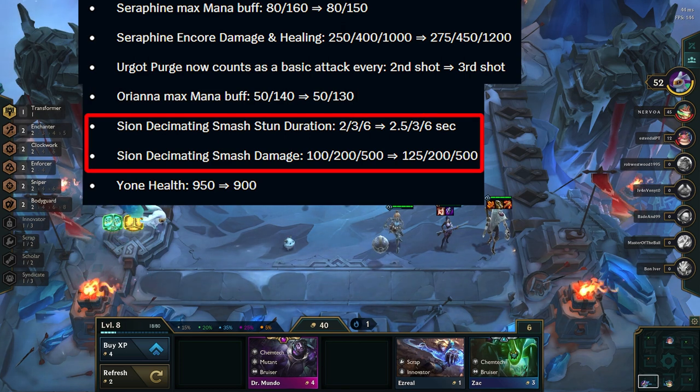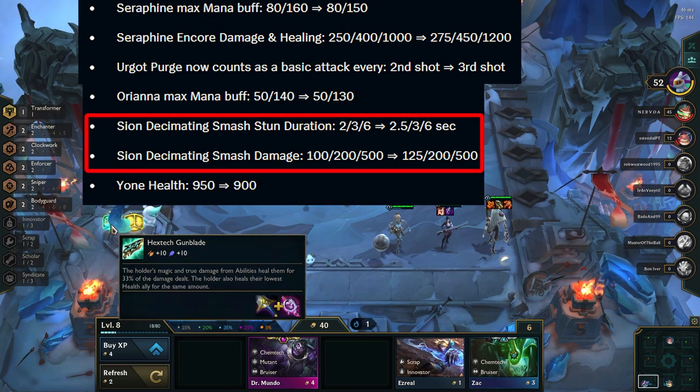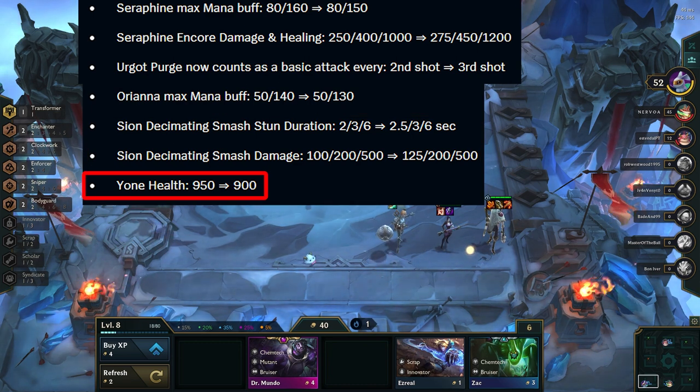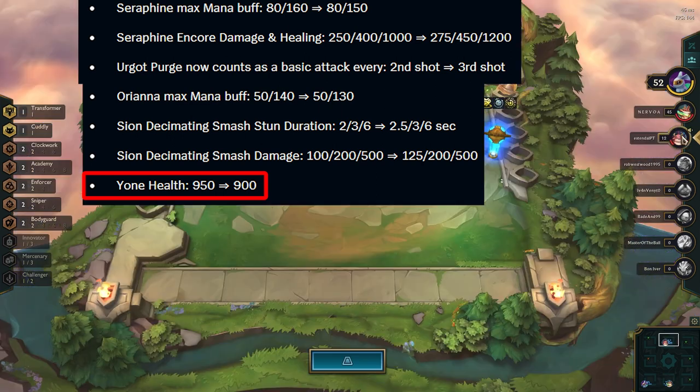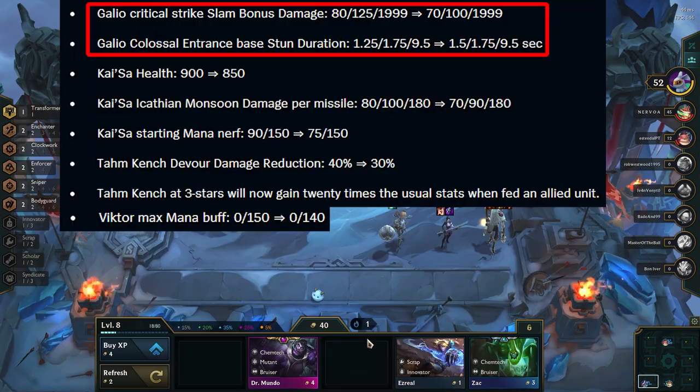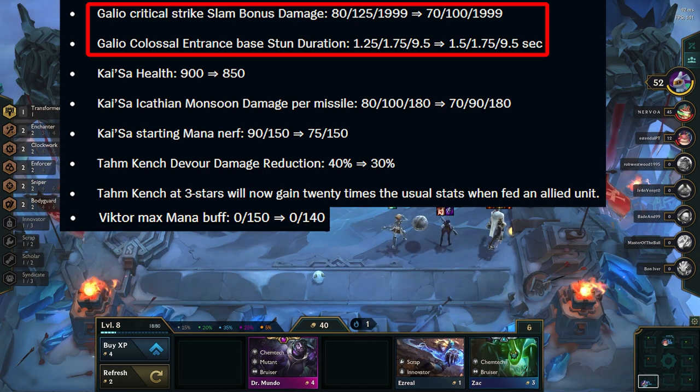Scion gets a buff at 1-star, which makes him a better tank in the Imperial comp. Yone gets an HP nerf, making him more squishy — which is nice as sometimes he felt unkillable if he got enough procs with Challenger. Moving on to 5-costs. Galio gets nerfed and buffed — now he deals less damage, but he will stun for a little longer at 1-star. This shouldn't change anything besides Galio 1-star feeling a little better.